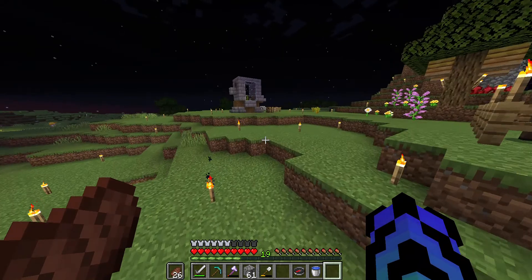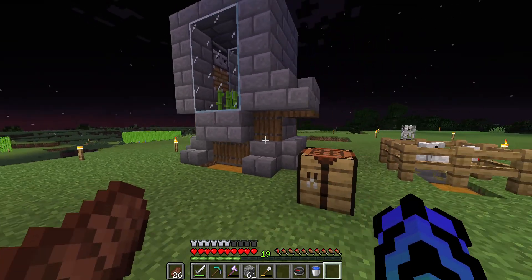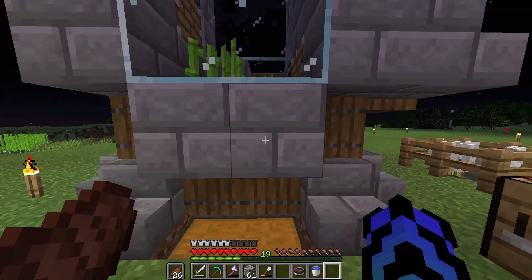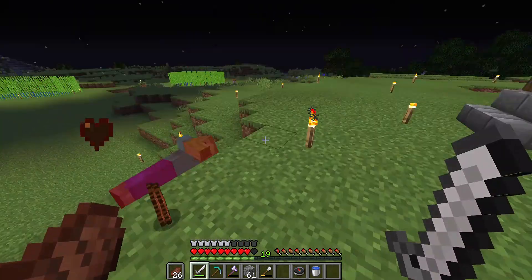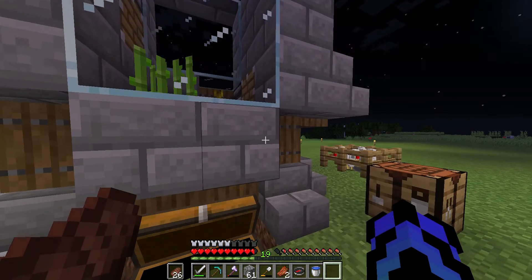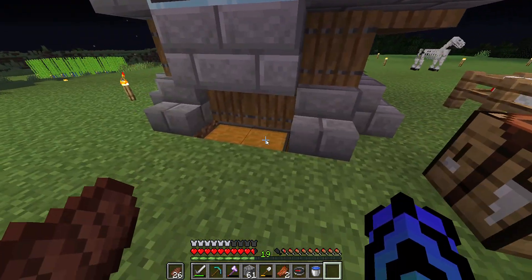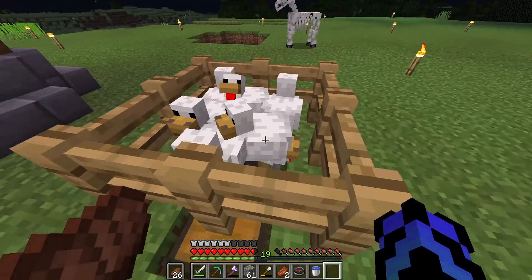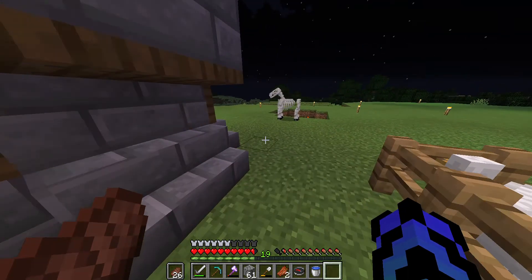Starting with this area — this is actually an AFK pumpkin pie farm. You have the sugarcane right there and the pumpkin stem right there. It produces sugarcane and pumpkins because you have the observers and pistons that push them to break them, and then they fall into two hoppers into a chest. Over here you have a simple one-block chicken setup that doesn't take up much space but produces a bunch of eggs, so you can make pumpkin pie.